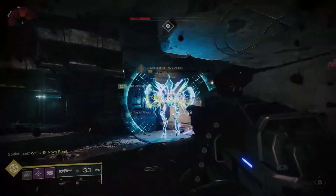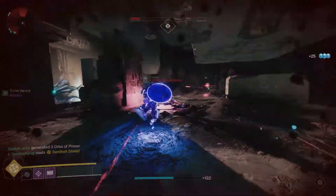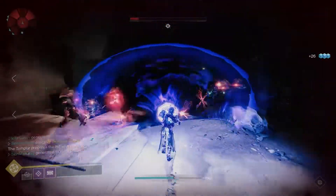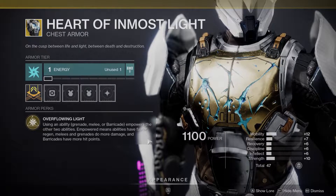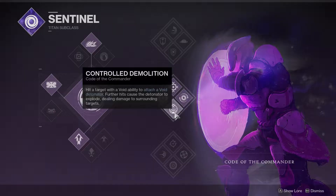The idea is to keep not only myself alive but also my friends, while also being able to clear a room with a single punch. To do this, I'm using the Sentinel Titan's Code of the Commander subclass tree with the exotic chest piece Heart of Inmost Light. Code of the Commander attaches void detonators to targets when hit with any void ability — melee, grenade, or super. These detonators explode when the target dies or takes enough damage, and the explosions are considered void ability damage, which spreads more detonators to nearby enemies. This chain reaction can completely decimate an entire room from just a single punch or grenade — I've done it multiple times.